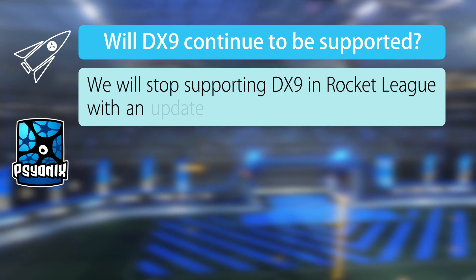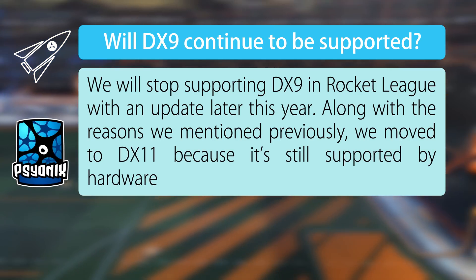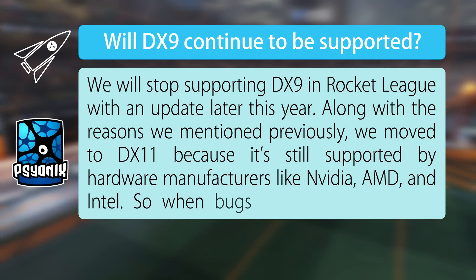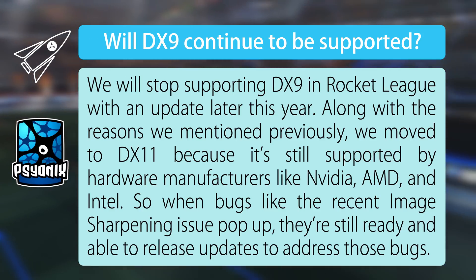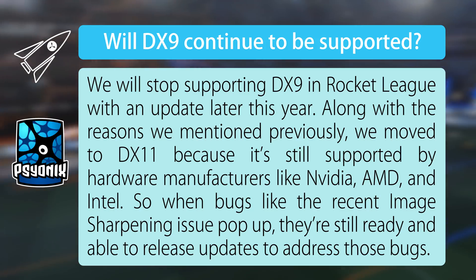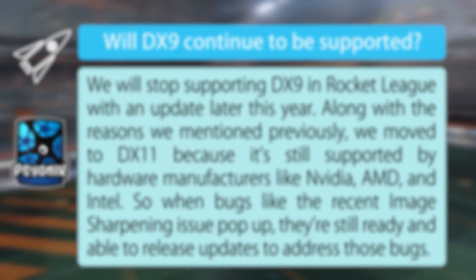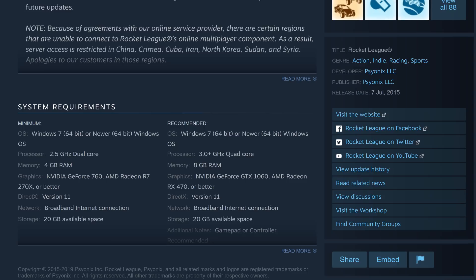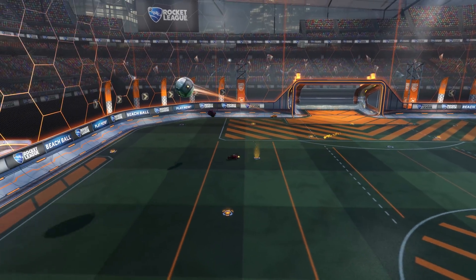My next question was: will DX9 continue to be supported in the future? Their answer: 'We will stop supporting DX9 in Rocket League with an update later this year. Along with the reasons we mentioned previously, we moved to DX11 because it's still supported by hardware manufacturers like Nvidia, AMD and Intel — so when bugs like the recent image sharpening issue pop up, they are still ready and able to release updates to address those bugs.' This isn't that surprising. Keeping up two versions requires a lot of effort, and the game's minimum requirements have also listed DX11 since their last change. Nevertheless, it's good to have confirmation from an official source.